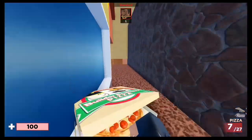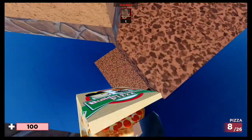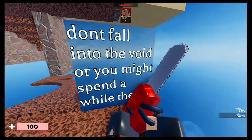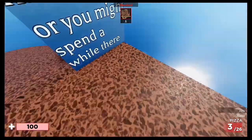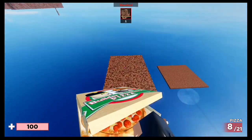You're going to enter this door and find an embarrassed emoji. You're not going to go this way — you're going to go here, but watch your step because you're going to fall off a little ledge onto another platform. As soon as you do, you're going to read a sign called 'Don't fall into the void or you might spend a while there,' which means if you fall off the platform it's going to take a while for you to die and spawn back.